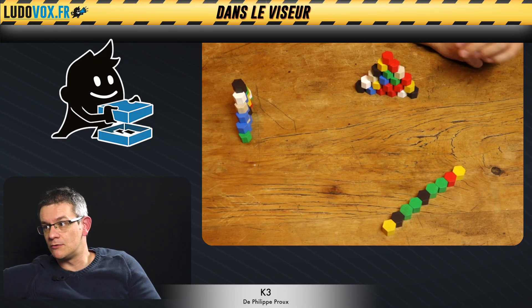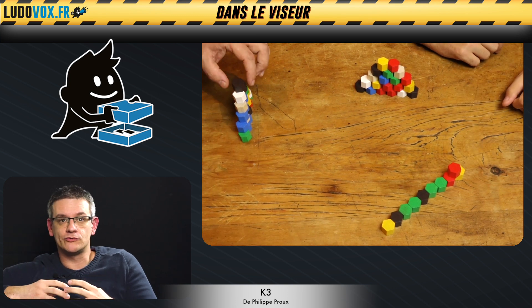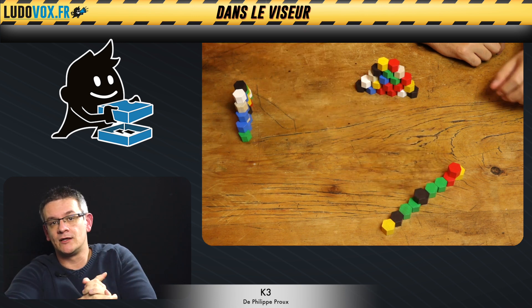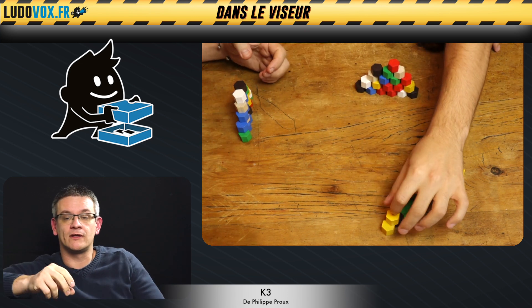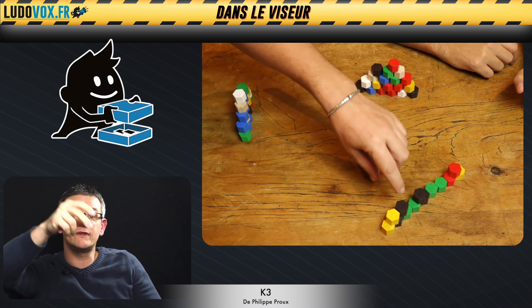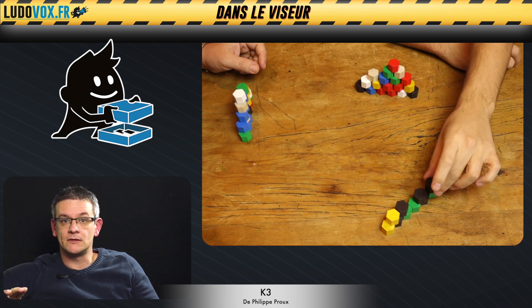On va parler de K3, qui est un petit jeu abstrait. Dans K3, on va construire le Kilimanjaro avec des petits blocs de bois. Chaque joueur va récupérer plein de petits blocs de son côté, et tous ensemble on va constituer la montagne principale. Chacun son tour va mettre un bloc qui correspond à la couleur d'un des blocs inférieurs. Petit à petit, on va monter sur le K3, et le premier joueur qui ne peut plus mettre de bloc a perdu la partie.